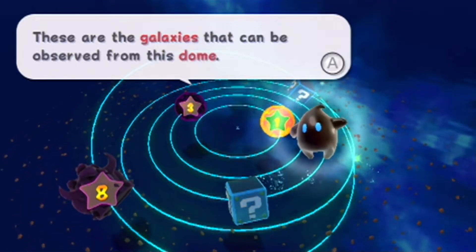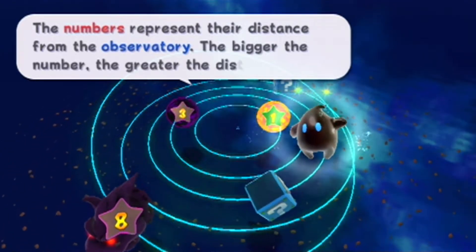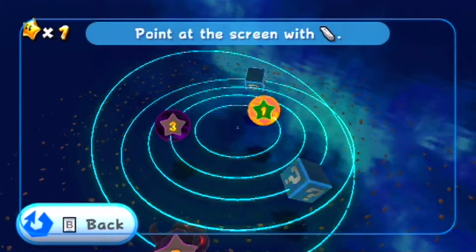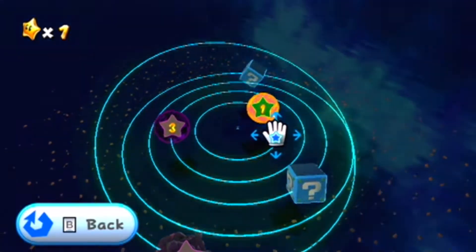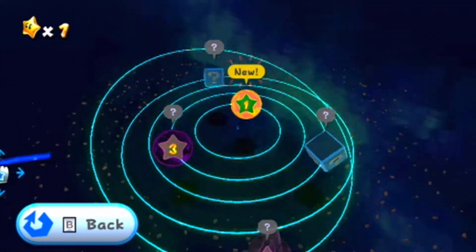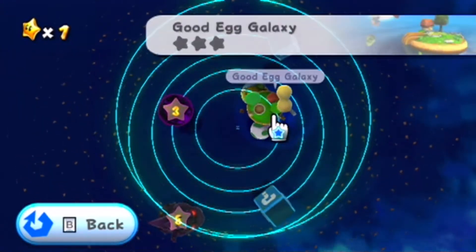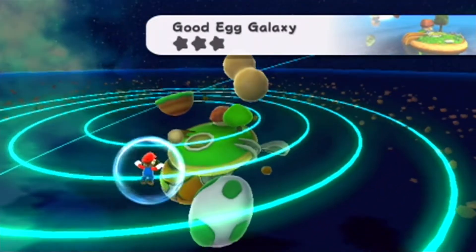These are the galaxies that can be observed from this dome. The numbers represent their distance from the observatory — the bigger the number, the greater the distance. The more power stars you find, the farther you'll be able to travel. It looks like we've only unlocked one so far. Anyway, what's this first galaxy? The Good Egg Galaxy — getting a different, more dynamic angle on that.